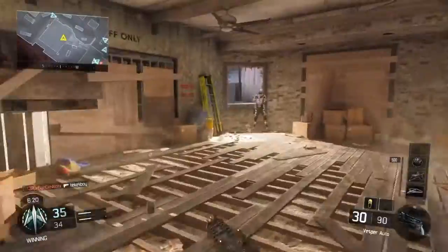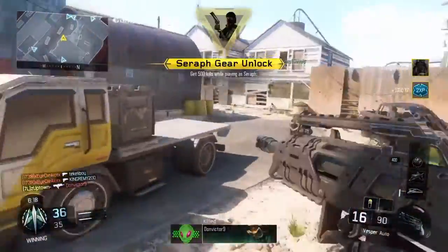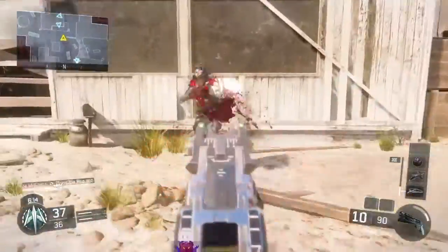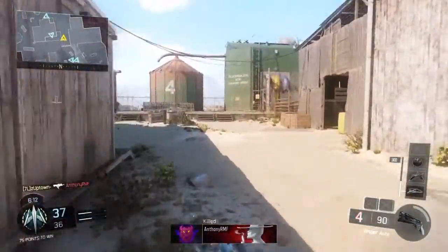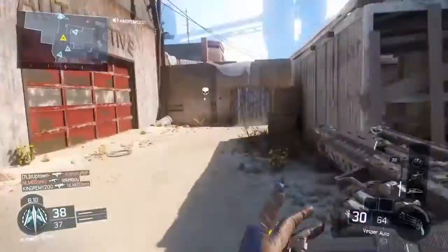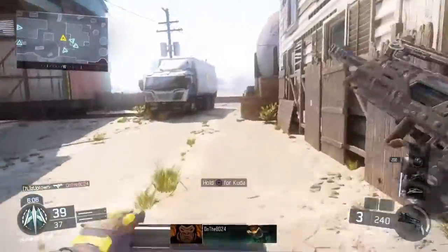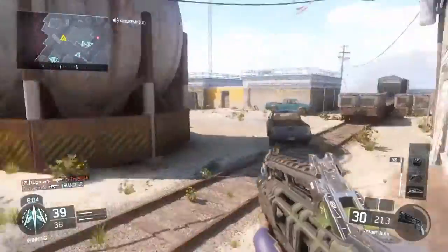Also guys, I forgot to mention something very important — don't mind the clip in the background. You probably noticed at the end of the last clip where my partner was shooting his VMP and he was coming up on the radar. You're not noticeable only when firing with your primary weapon, but when you switch to your Overkill VMP, you are shown back on the radar. So I hope you guys enjoyed this glitch before it's patched up — be sure to smash that like button and I'll see you guys later.